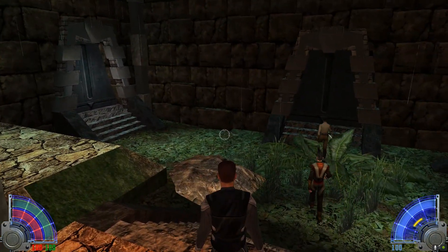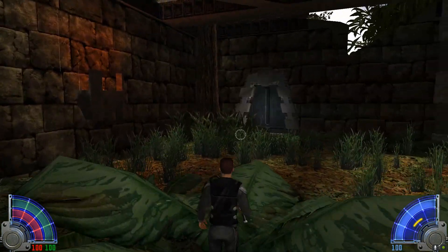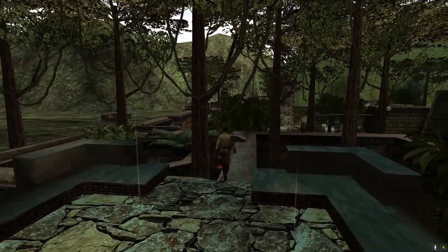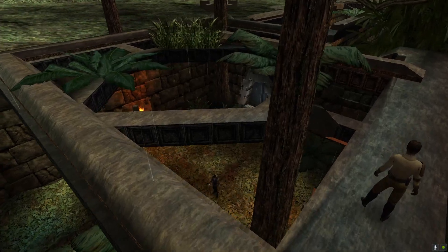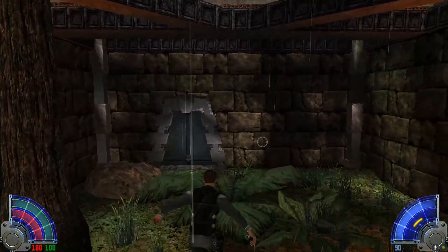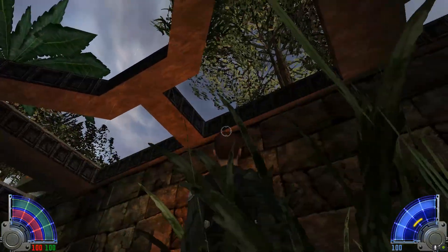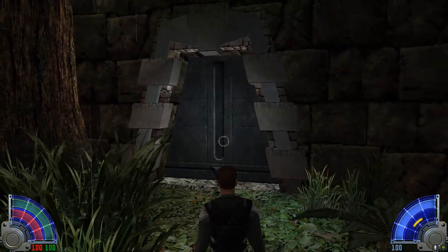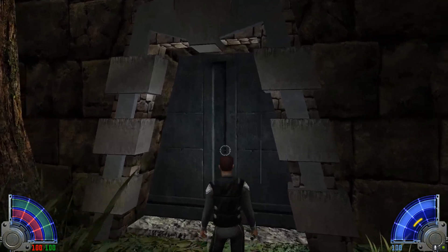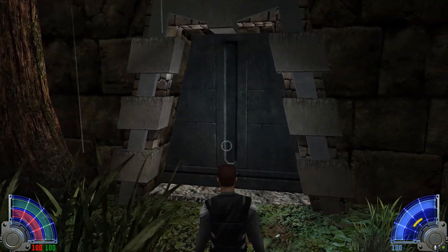I used to start off this mission by trying to kill Rosh or Kyle — Kyle would kill you or you'd succeed in killing Rosh and immediately fail the mission. This course will familiarize you with your core Force abilities. As you progress you'll learn new abilities — both light and dark sides will be open to you. Abilities are not inherently good or evil; it's how you use them.